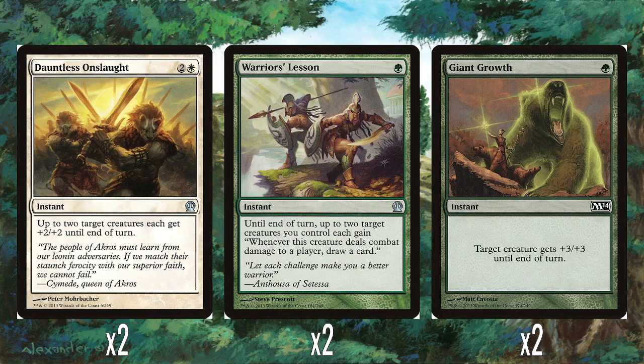Warrior's Lesson, the green one, is also really good. A single green mana until end of turn — up to two target creatures you control each gain: whenever this creature deals combat damage to a player, you draw a card. For one green mana you get two heroic triggers — which can be plus one plus one counters, gain some life, turning stuff into warriors, or whatever — and potentially draw two cards for a single green mana. That's really, really good. I really like both the Onslaught and Warrior's Lesson.